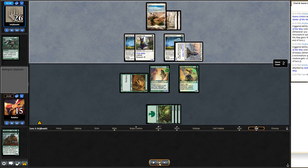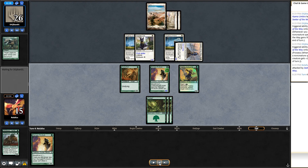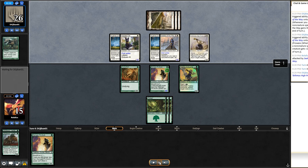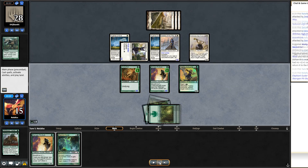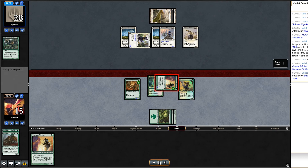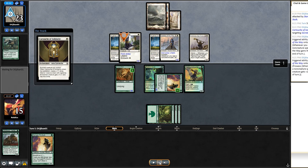I pull another Pit-Skulk but choose not to swing — Sacred Cat could kill most of my creatures and they're up to 26 life. Then comes Tethmos High Priest — even if we get rid of something it comes right back. I block Sacred Cat with the Young Wolf; it returns as a 2/2. I cast Elephant Guide on Skargan Pit-Skulk, making it a 5/5, swing in, and knock them down to 23. They play Cartouche of Solidarity on the Cat and gain more life every turn — it's painful.